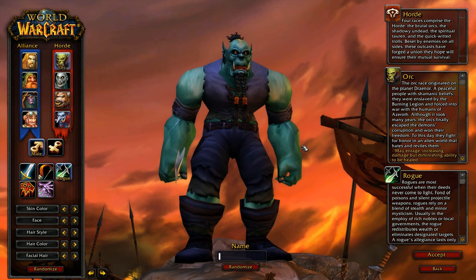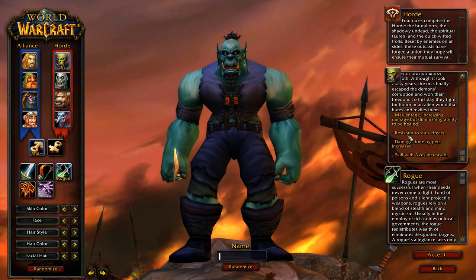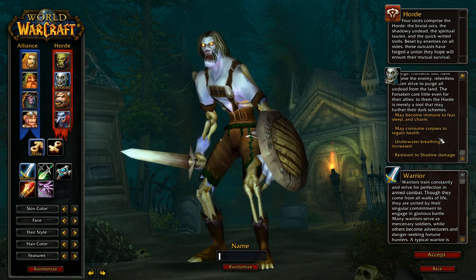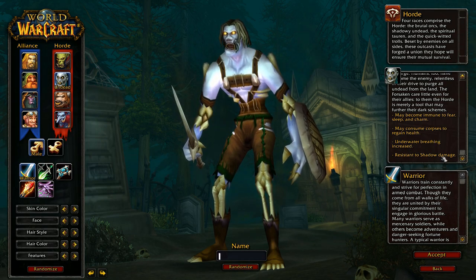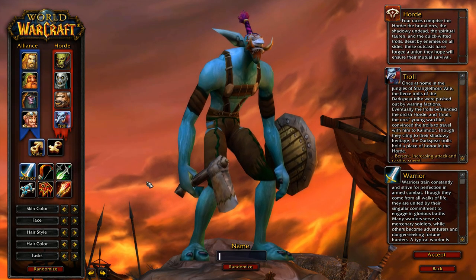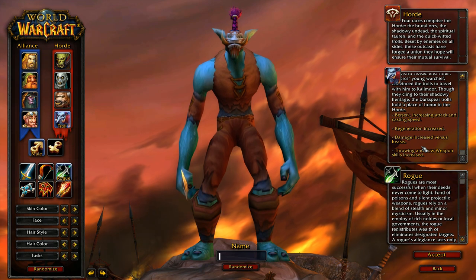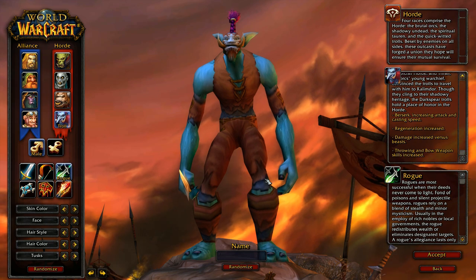Orcs are probably one of the best choices — they get Blood Fury, which increases damage dealt, and stun resistance, so great in PvP. Undead can become immune to Fear, Sleep, and Charm with Will of the Forsaken, can consume corpses with Cannibalize, and get Underwater Breathing and Shadow Resistance — all four traits useful for a Rogue. Trolls get Berserking to increase attack speed, regeneration, increased damage against beasts which is great for skinners, and increased Throwing and Bow weapon skills.